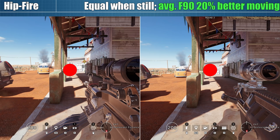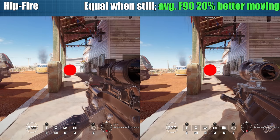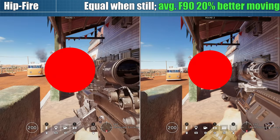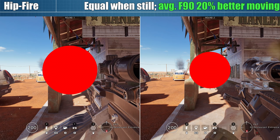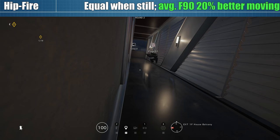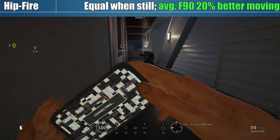The hipfire spread when stationary — whether standing, kneeling, or prone — is virtually identical between the two guns. Only once you start jogging, shooting at full auto, or jogging while shooting full auto does the F90 begin to show superior stats. We'll call this a small victory for the F90.